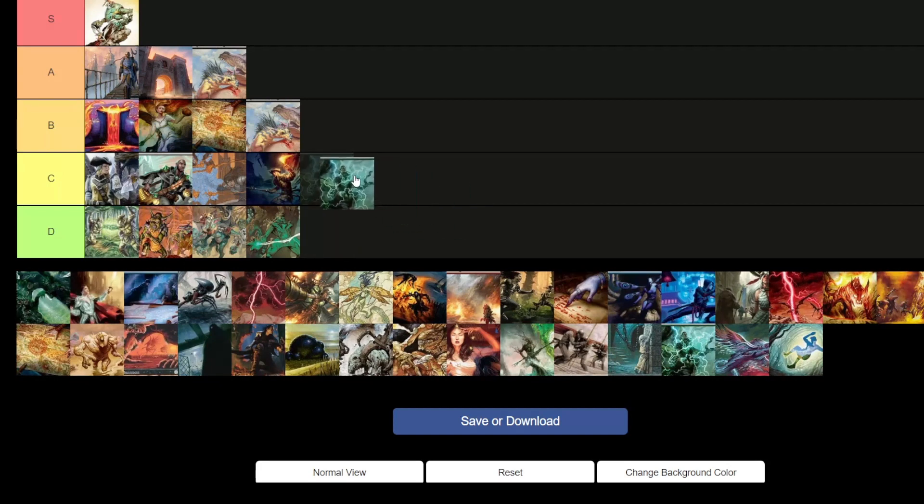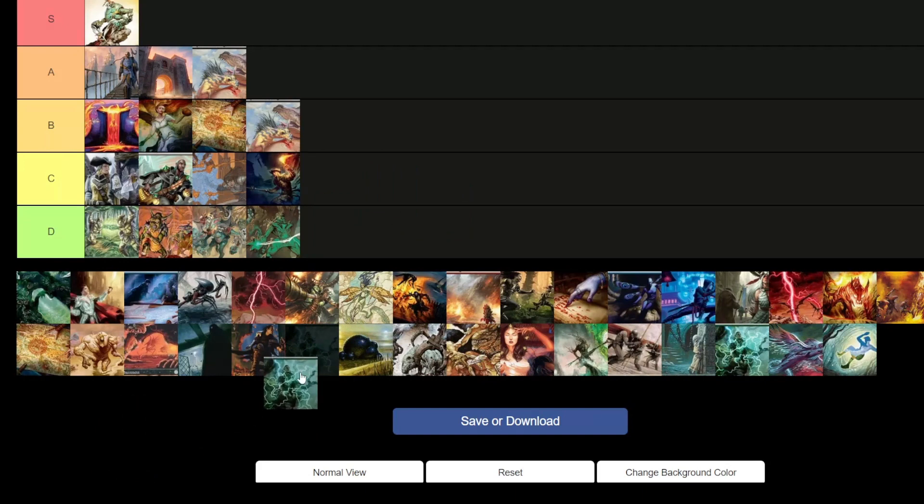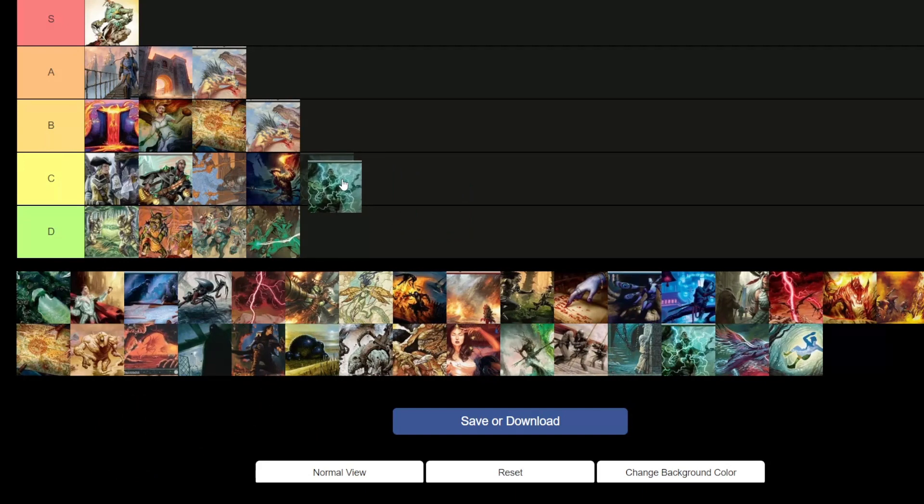Gruul Cascade — D tier. I feel like Izzet Cascade or Izzet Wildfire is much, much better. I just think your colors are off and you have better options available.